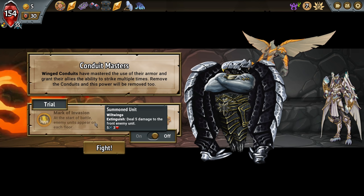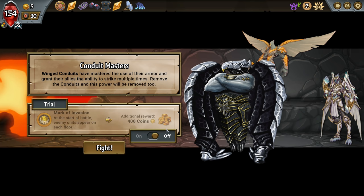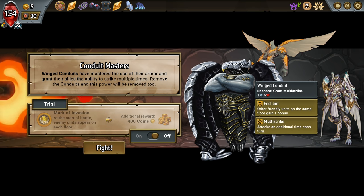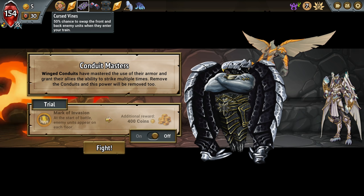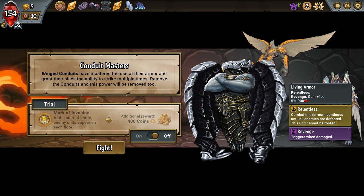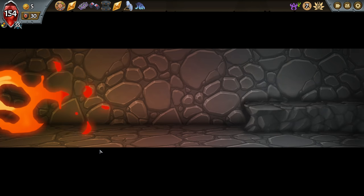Start of the battle, enemy units appear on each floor. When conduits have mastered the use of their armor and grant allies the ability to strike multiple times — remove the conduits and this power will be removed too. Grants Multi-Strike — okay, so these guys gotta go. The problem is we don't have specifically targeted spells, but if we get the swap off and curse finds them it could be beneficial. Revenge triggers when damaged — it's gonna gain. Oh man, those are tough to wrap your head around.